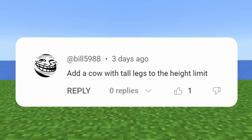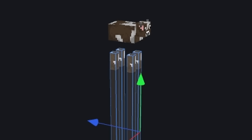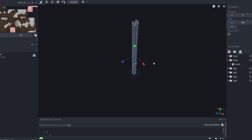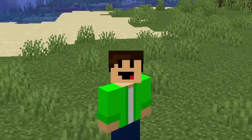Add a cow, but with tall legs to the height limit. We're just gonna grab the cow's legs, Jared. This is probably gonna break my entire game. Let's see the cows... Cows? What have we done?